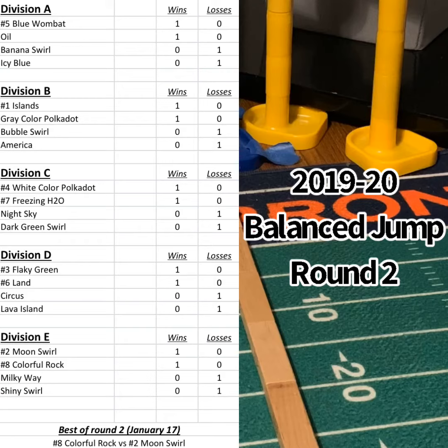The division leaders so far in this year's balance jump: Blue Wombat in Division A; Islands is the Division B leader — actually number one in the tournament as of right now; White Killapolka Dot is the Division C leader; Flaky Green is the Division D leader; and Moonswirl is the Division E leader going into the next round.